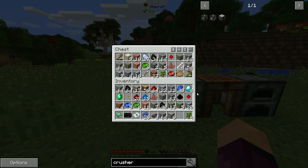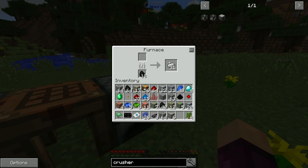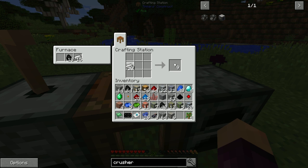Instead we'll need to build a nether portal, go through to the Nether, get nether quartz, and craft it with coal to get the black quartz we need for Actually Additions machines. That's a bit of an issue since we only have four diamonds and don't really want to use three making a diamond pickaxe just for obsidian — we'll replace it with a Tinker's Construct pickaxe soon anyway.